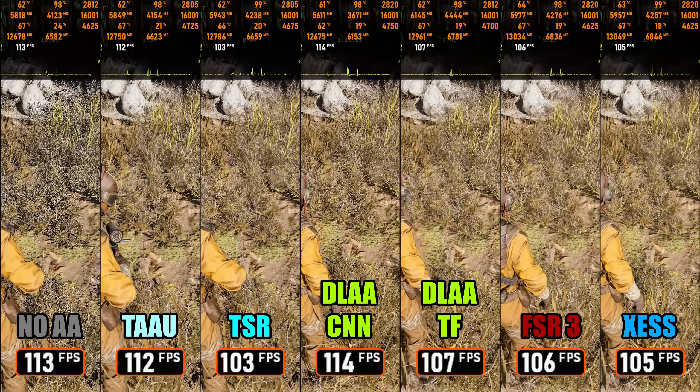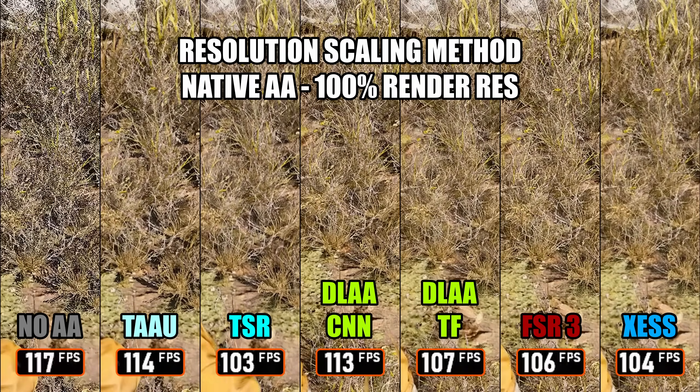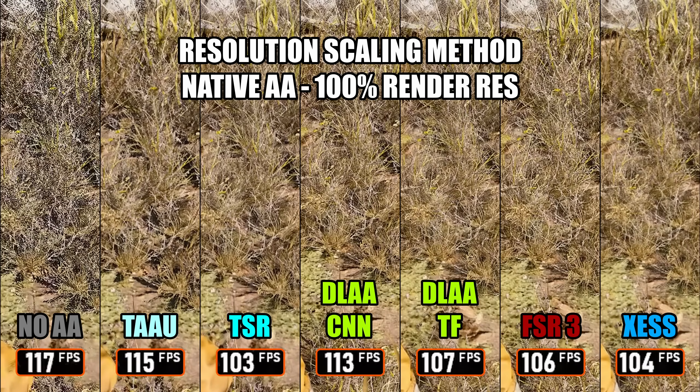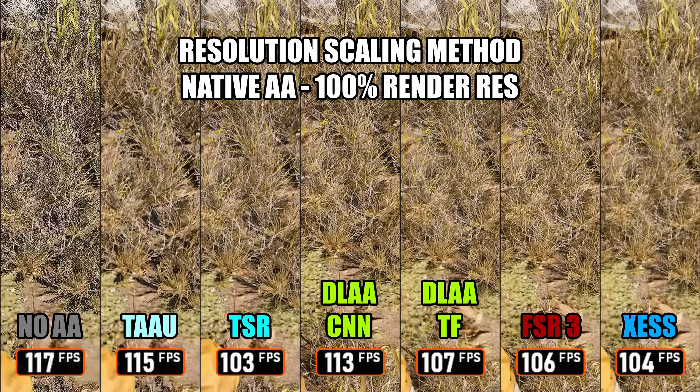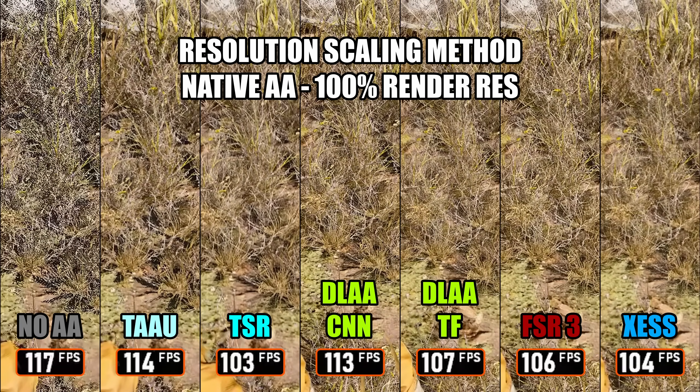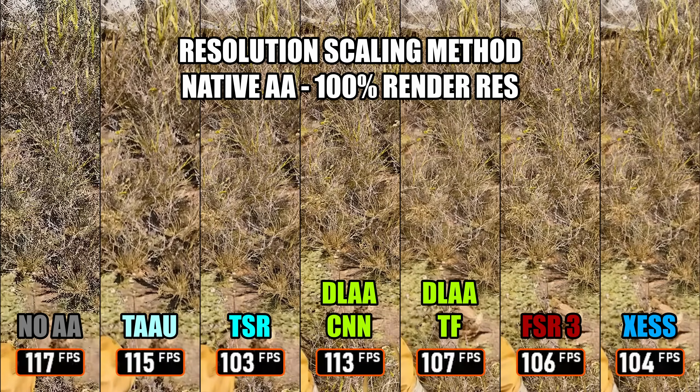Next up, we have all six different anti-aliasing options. For these comparisons, I tested everything at native resolution. TAAU, which is an evolved version of standard TAA, unsurprisingly looks the softest of all options. TSR, Unreal Engine's built-in upscaler, is much sharper than TAAU, but performance drops significantly.